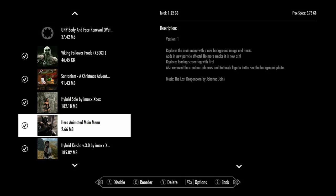Alright guys, so we're looking at the Hero Animated Main Menu. Basically, there's the Last Dragonborn. It replaces the main menu with a new background image and music. It adds new particle effects — no more smoke, now it's ash. So it replaces the loading screen fog with fire.